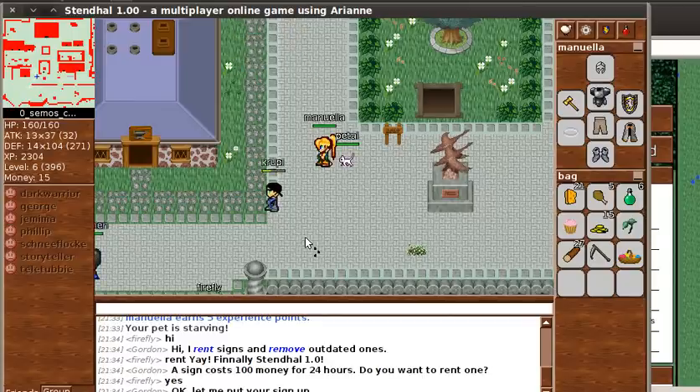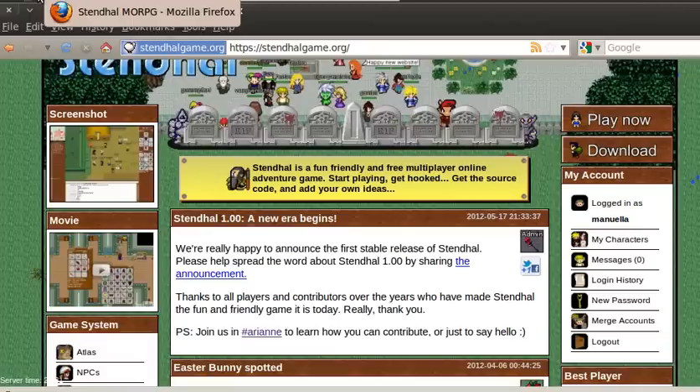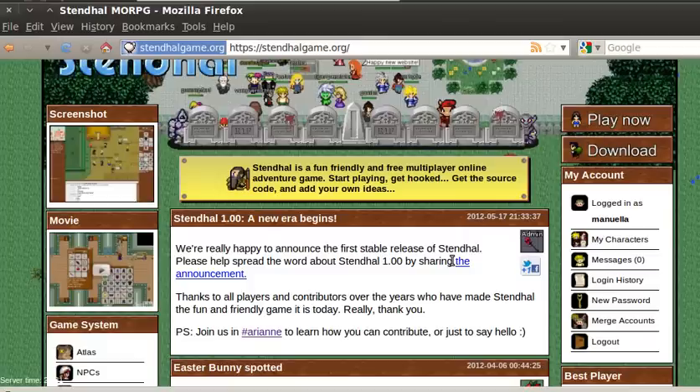That's all I'm going to show you for now, but if you do want to come and play, just come back to stendallgame.org, click Play Now, and you'll be prompted to create an account. Provided that you've got Java installed, you can play with absolutely no problem and there'll be an initial tutorial to help you through the game. Thanks very much for your attention and I really hope to see you soon. Bye!